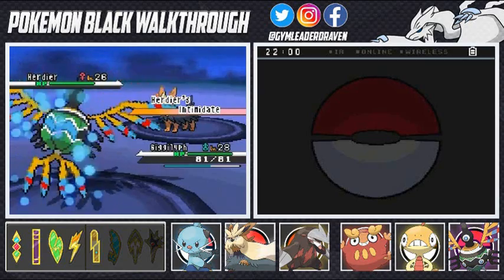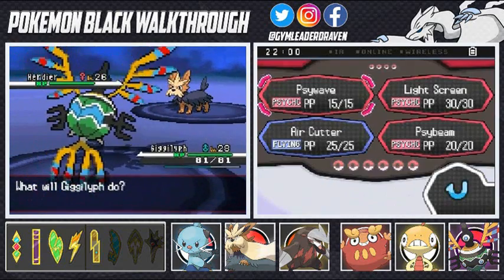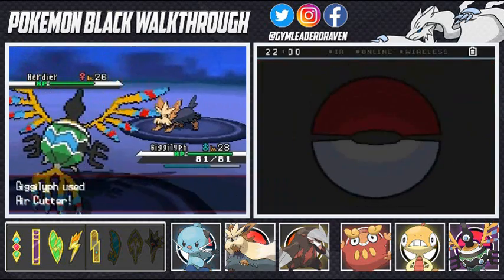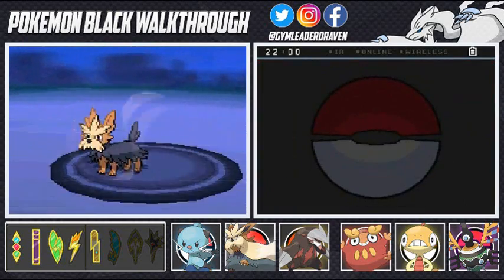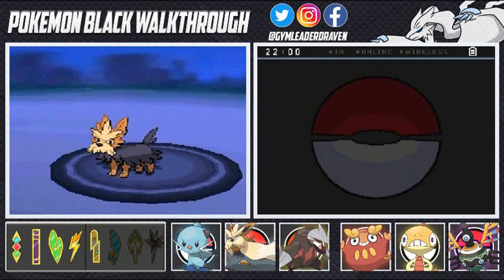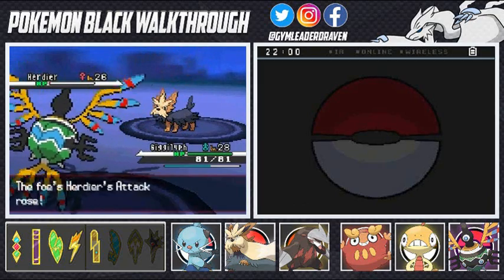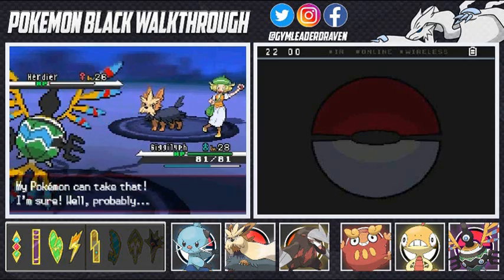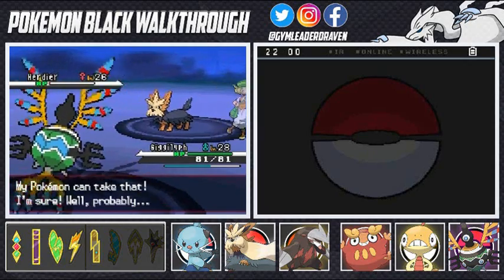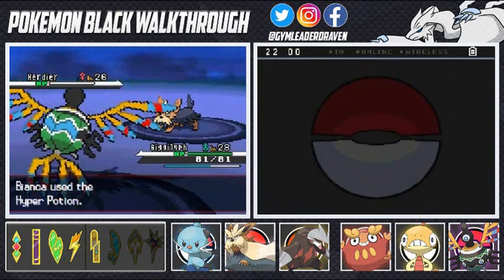I'm gonna start trying to get my Pokemon — the ones still in the level 20s — up to level 30 because we're definitely gonna need them. Let's go with Air Cutter, hopefully this will beat this guy. Nope, critical hit though, so that held item it has is actually working. This guy is increasing its stats right now — special attack has risen. My Pokemon can take that — Psychic for the win!